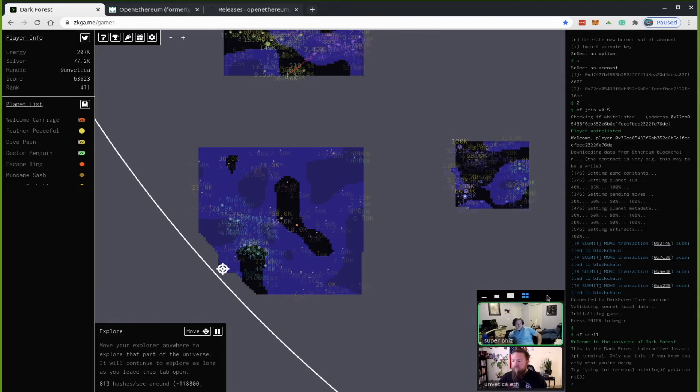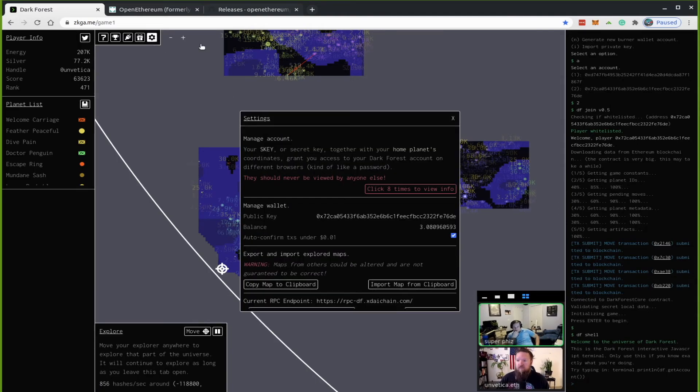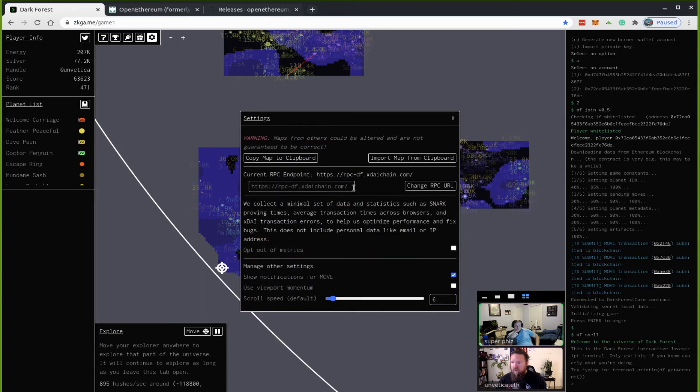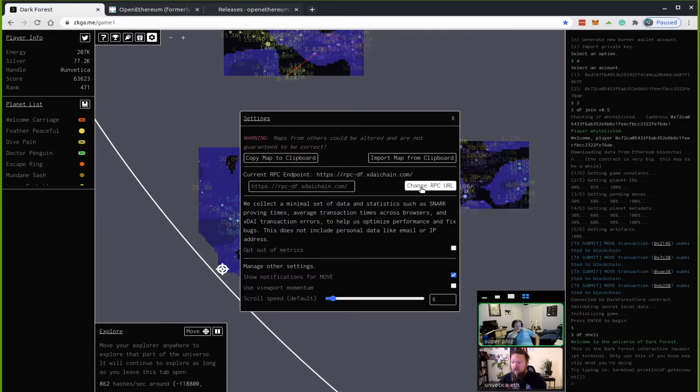Now you're going to go to Settings and scroll down to where it says current RPC endpoint, and change the RPC URL. Dark Forest is going to do this good and funny thing — it's going to test the RPC connection and it's not going to let you change it until it verifies that it's a good connection.